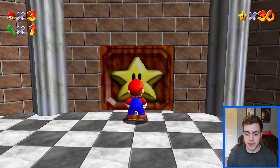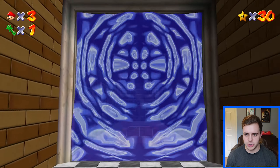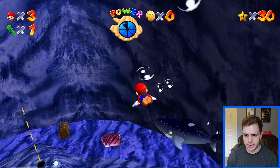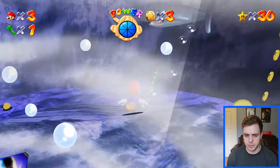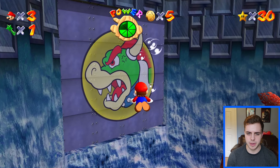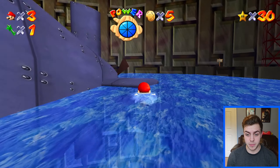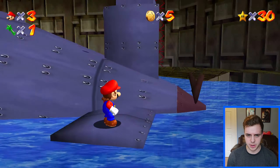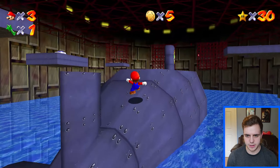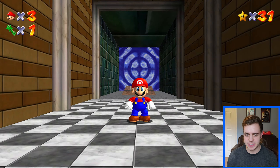I went ahead and got 30 stars and now we have enough to fight Bowser yet again. So let's open this - we've done all the basement levels except for Dire Dire Docks, so let's just do that. These sharks look awesome - look at this guy. Was he a hammerhead in the original? I don't even remember. That guy looks so cool. I'll stop admiring the sharks and just board Bowser's sub already. That's a much nicer picture of Bowser than before - if only his model looked like that. The submarine model looks clean as ever. Just stand on the fin and there we go - simple as that. Let's get our star.